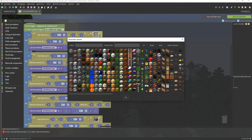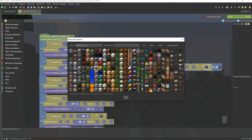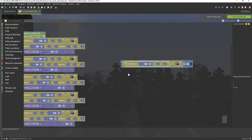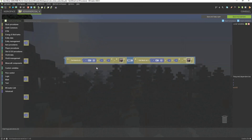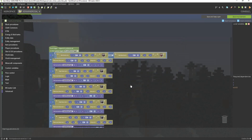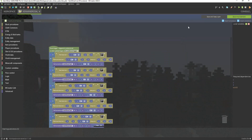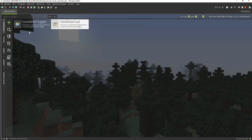For redstone, it's going to be a bit more complicated because you're going to have to actually add in both the redstone ore and the redstone ore lit. You can easily do that by going to logic, getting the or block, then duplicating the segment and getting redstone ore, then duplicating again and getting redstone ore lit. If you are making it so that it works with every single ore, make sure you do that as well.